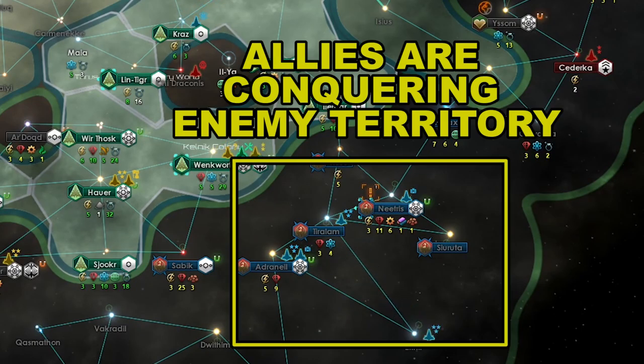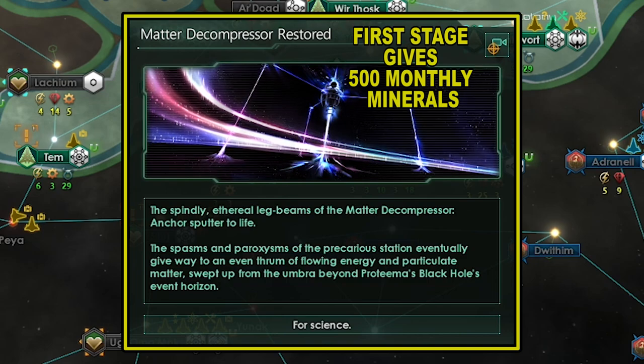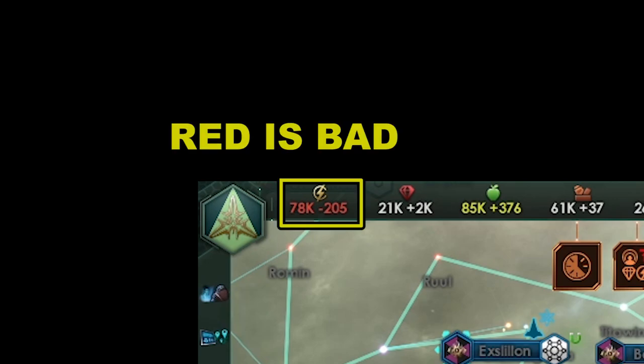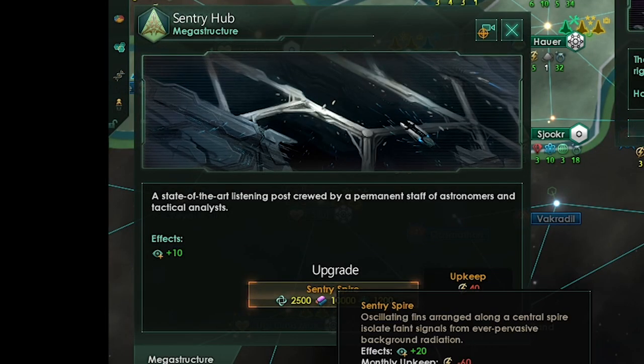Looks like my vassal is beating the empire I was just at war with. Our matter decompressor finished its first stage, so now we should be getting 500 minerals a month — that's insane. However, now we are negative in energy, so we'll need to do something about that. Our sentry hub is finished, so we should upgrade it to the next level.